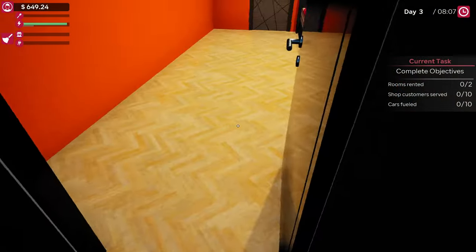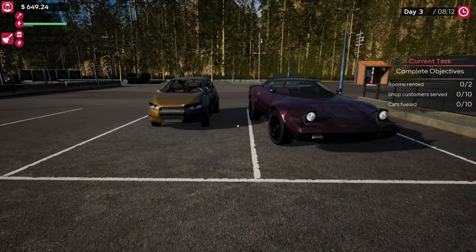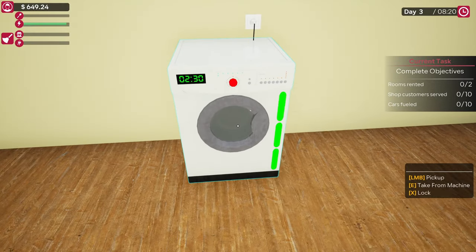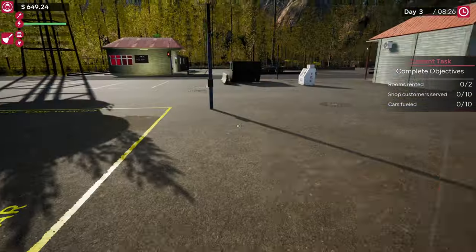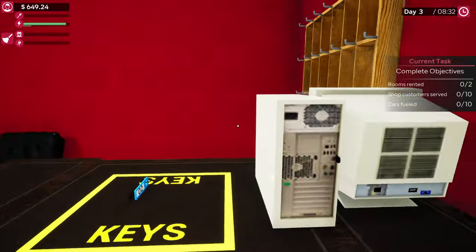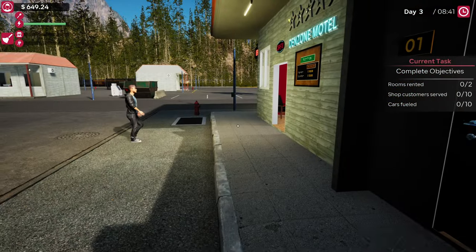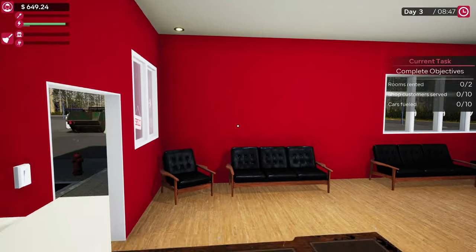Room one and two are ready to go. This might be a customer — it's only a single customer though, which sucks because it means we're renting out a double room to a single customer. But we don't have any single rooms right now, so that's the best we can do. And with that, we'll turn off the motel again. As soon as we rent this room there are a couple of bits I want to discuss, and then we'll end the episode.